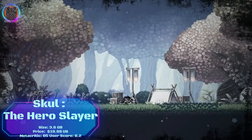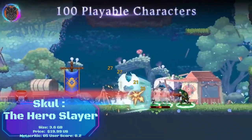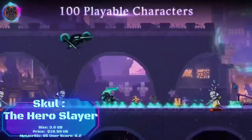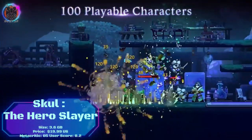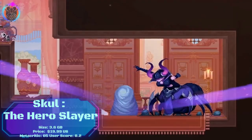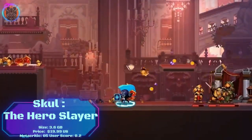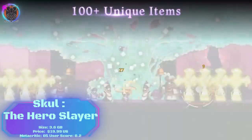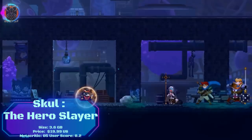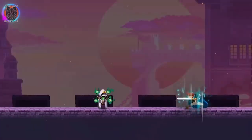Skull the Hero Slayer is one of my favourite roguelike games. It is an addictive and action-packed 2D platformer that offers a unique twist on the genre. Playing as Skull, a skeletal hero, you must rescue the demon king and save your fellow monsters from the invading heroes. The game's charming pixel art visuals and catchy soundtrack create a vibrant and immersive world. With its dynamic skull-swapping mechanic, you can switch between different skulls, each granting unique abilities, creating endless strategic possibilities. The challenging gameplay, intense boss battles and rewarding progression system keep you engaged for hours. The game's difficulty can be unforgiving, requiring precise timing and reflexes. Nevertheless, Skull the Hero Slayer is a must-play for platformer and roguelike enthusiasts, delivering a thrilling and satisfying experience.